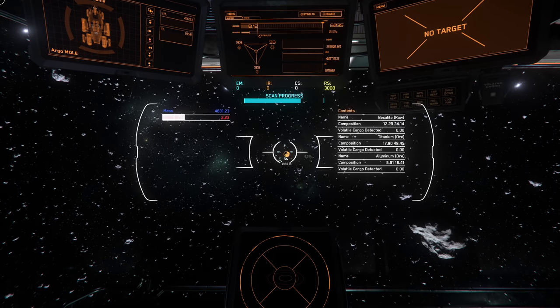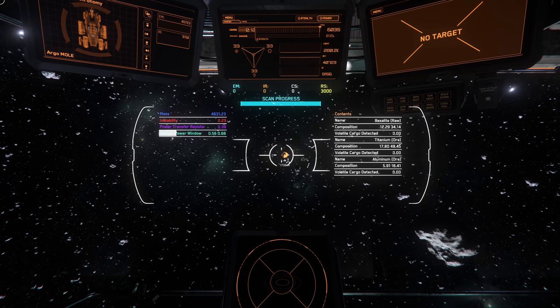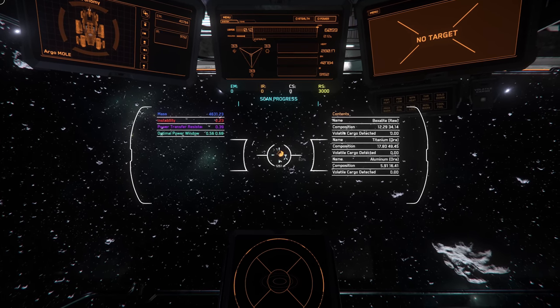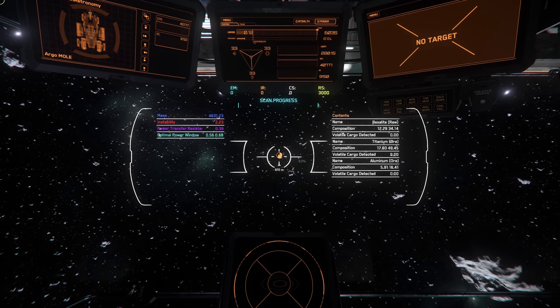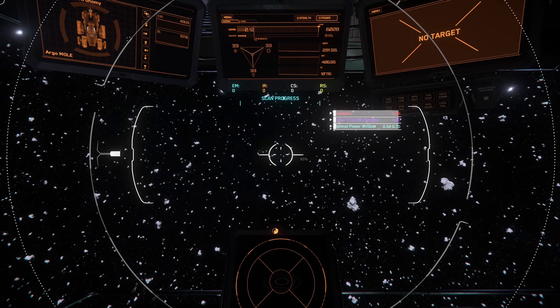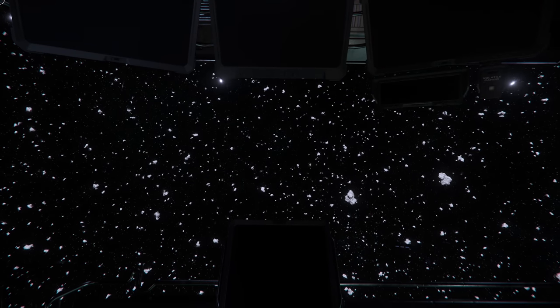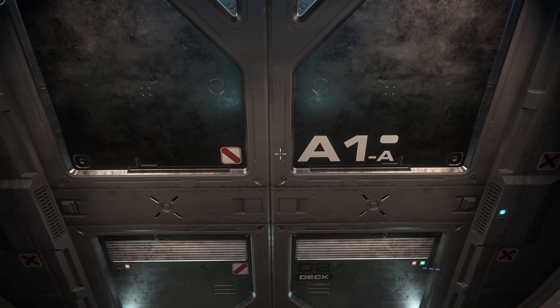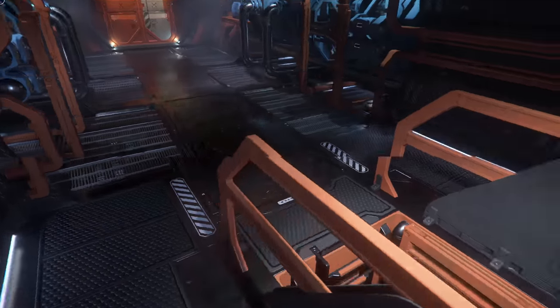We got 12% Bex. Bex is not volatile and it's quite valuable. You guys want to mine it just for fun? Sure — just to get the hold of it. So one of you guys go put like 50% and the other one does the throttling. Only one should throttle up and down.